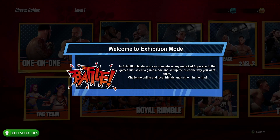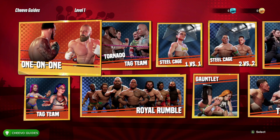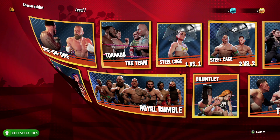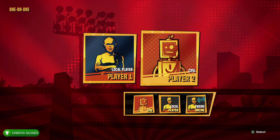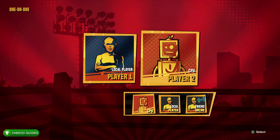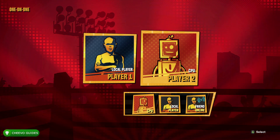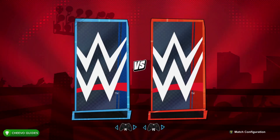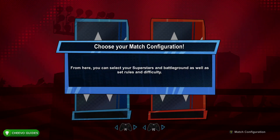Start an exhibition match and select one on one. After that, select local player, and then make sure that you press A on your second controller whether it's wired or wireless. On the next screen you're going to have to choose either the blue or the red side.